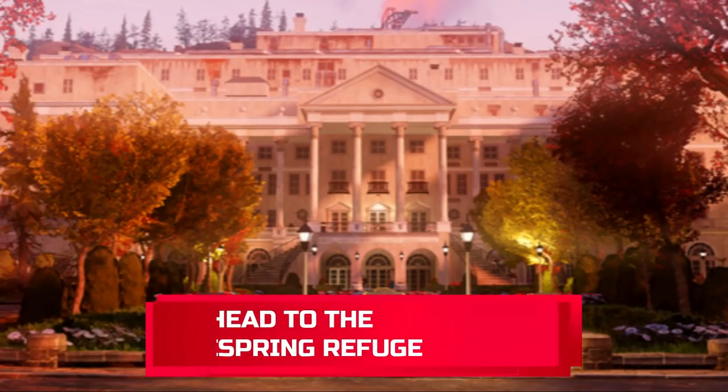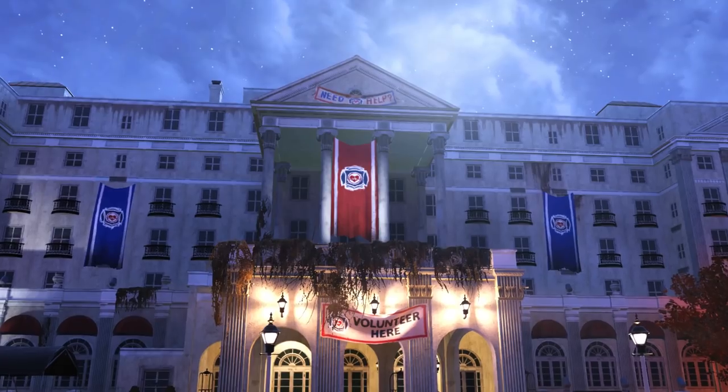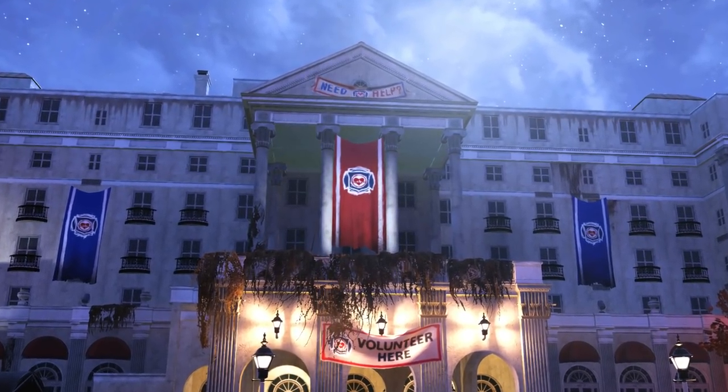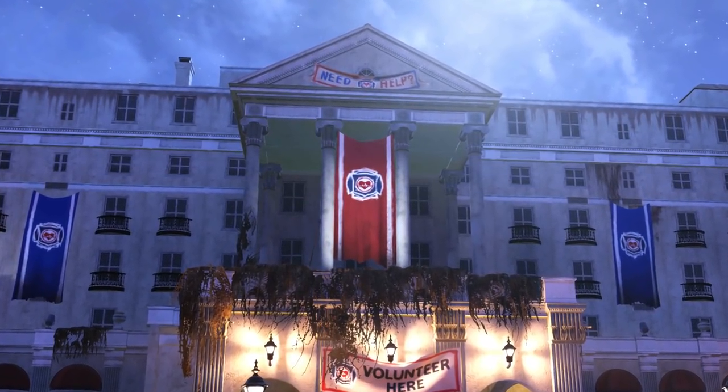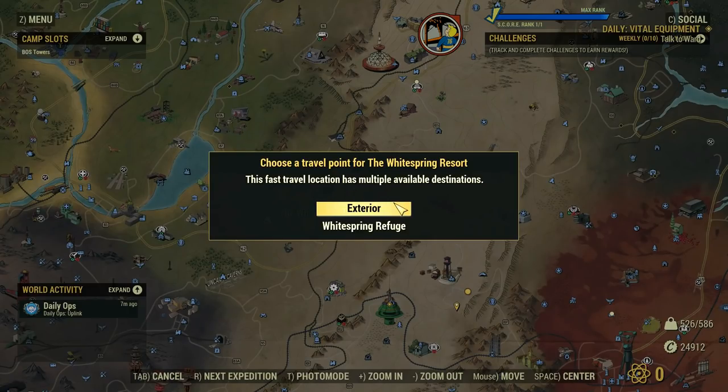To start the Responders Reborn mission, you need to head to the Responders Base, which is set at the Whitespring Resort — now called the Whitespring Refuge. There are now two fast travel options: you can spawn outside as usual, or inside the refuge itself, which is a pretty handy option.